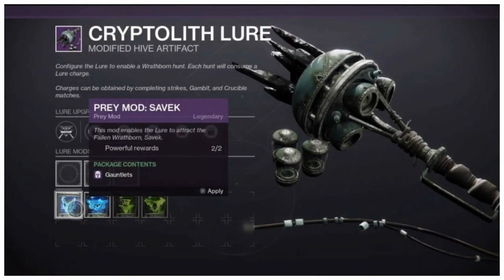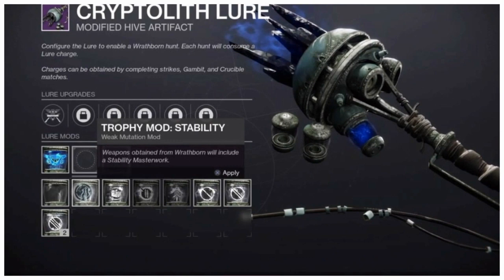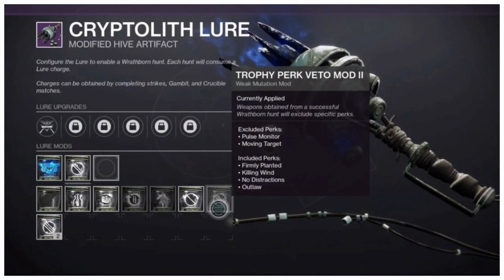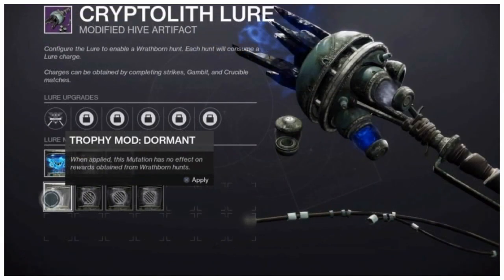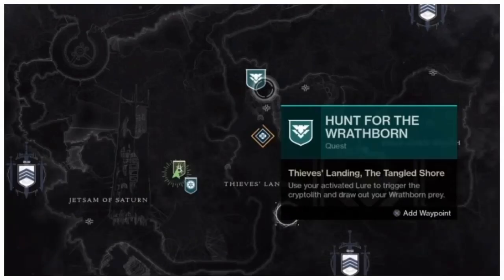While you're playing the mission you're going to unlock two different mods to put into your artifact. The first is called the Savage Prey mod where you can get gauntlets, and the second is called the Prey Mod HKD1 — that's the one I put into my artifact because that's going to give me the Corsair's Wrath. In the second spot I used the Trophy Perk Veto mod from Crow because I wanted firmly planted and killing wind. In the third slot I have to go with the Dormant Trophy mod since no other mods are available.